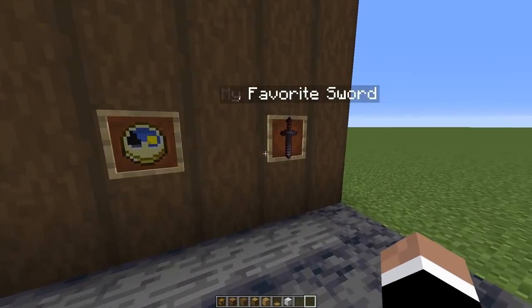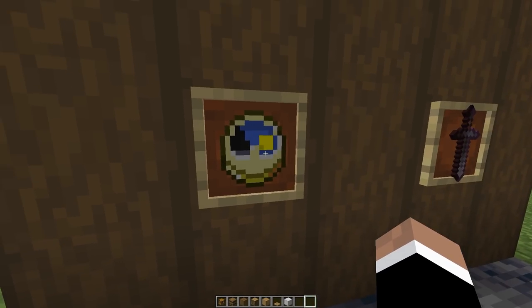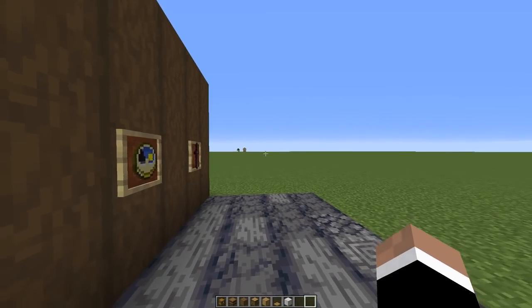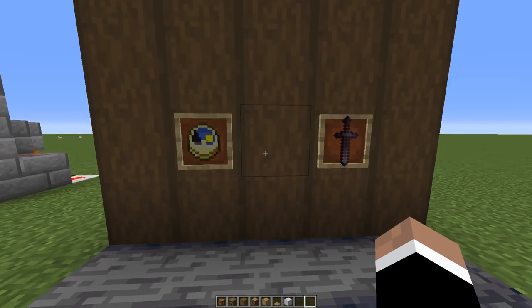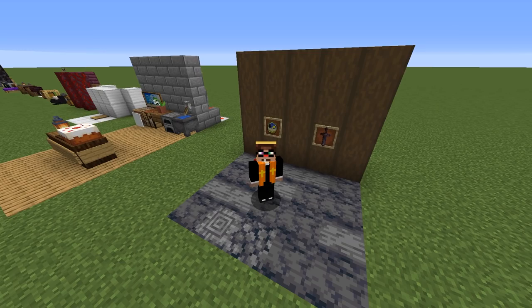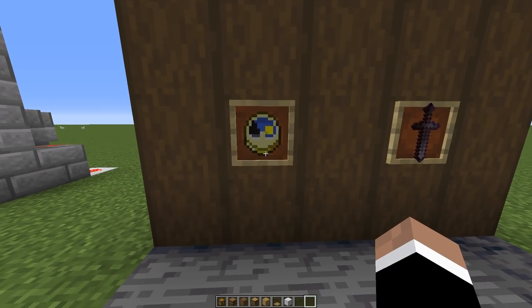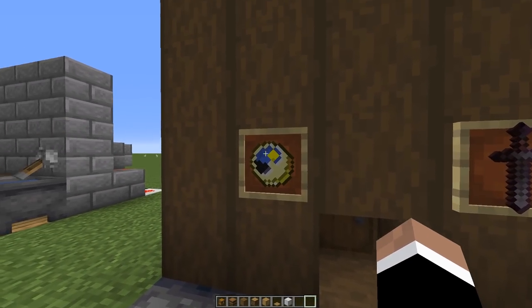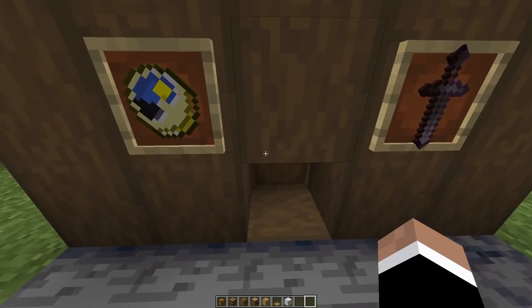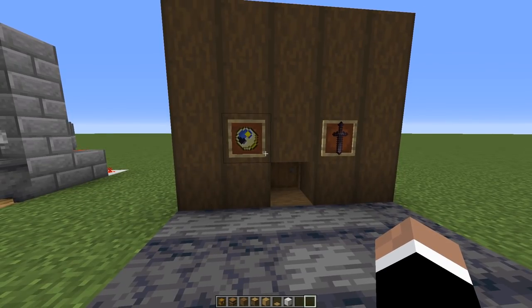Imagine walking into someone's house and they've got their favorite sword hanging on the wall and a clock in an item frame. What you wouldn't realize is that there's actually a hidden chest nearby. One thing I wanted to integrate here was the fact that item frames actually output redstone signals — which I honestly forget all the time. If you spin this clock all the way around to a specific position, it will actually reveal a secret. It puts out a redstone signal that reveals a secret barrel.